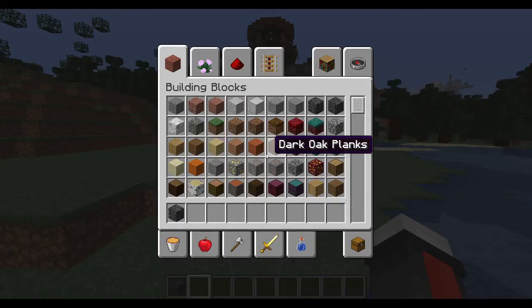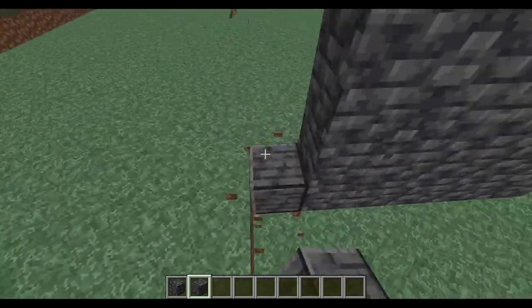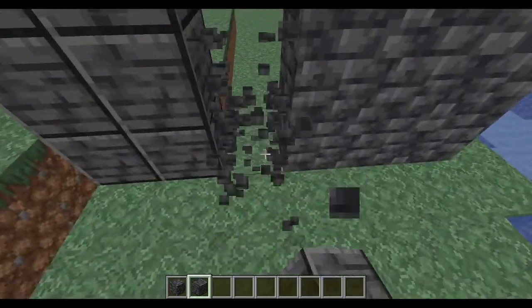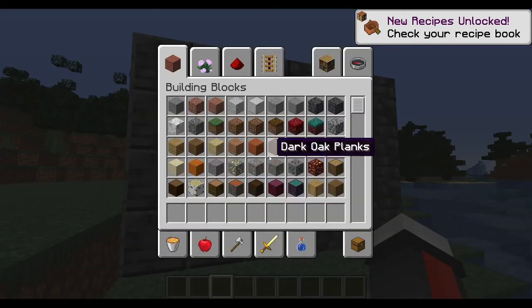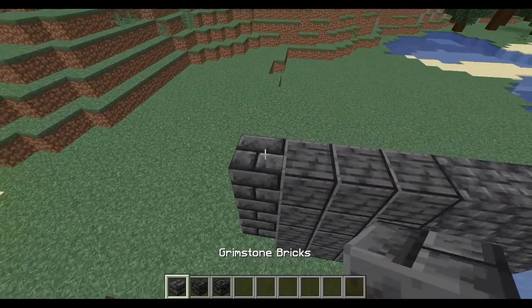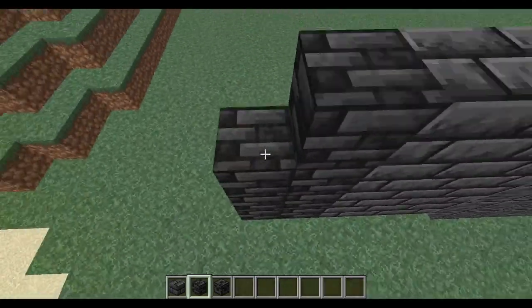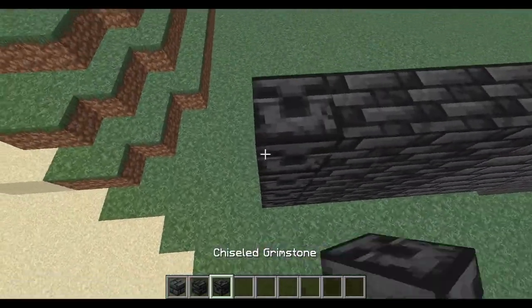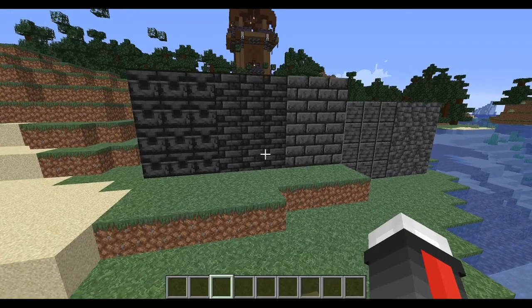Tuff is in fact still here — you can see Tuff and Calcite are still here. Grimstone, and then here's the polished variant. The polished variant looks pretty good — very good, in fact. This isn't the only variant we have. If we scroll down a little bit, we have Grimstone bricks, Grimstone tiles, and chiseled Grimstone. These are very unique looking blocks.